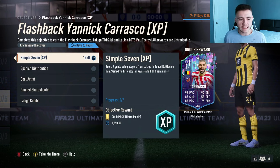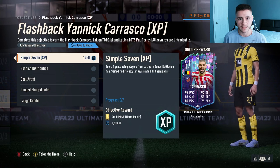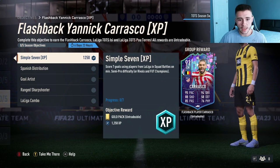Starting off with Simple 7 — very easy. All you have to do is score seven goals using players from La Liga in squad battles on minimum semi-pro difficulty, in division rivals, or in FUT Champions. You can just go ahead and score seven goals in one game and you should be able to complete that objective without a problem.